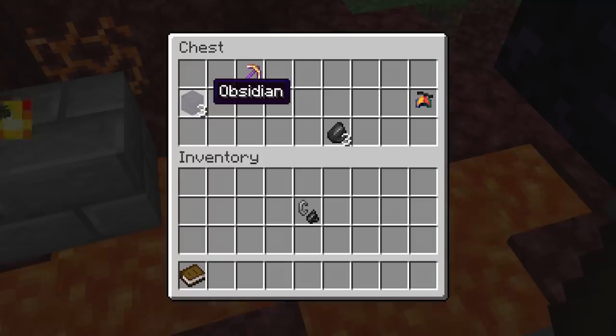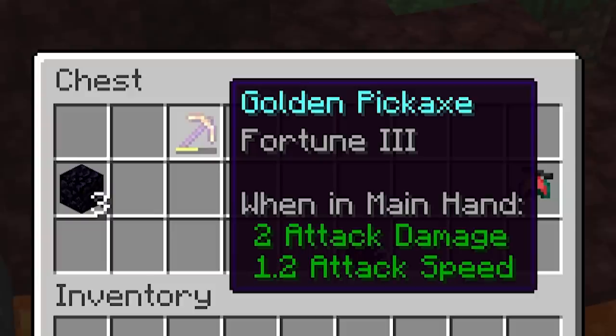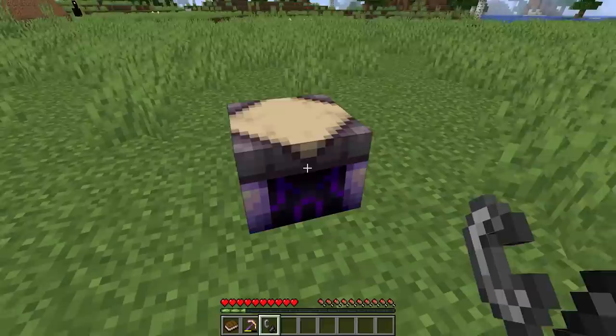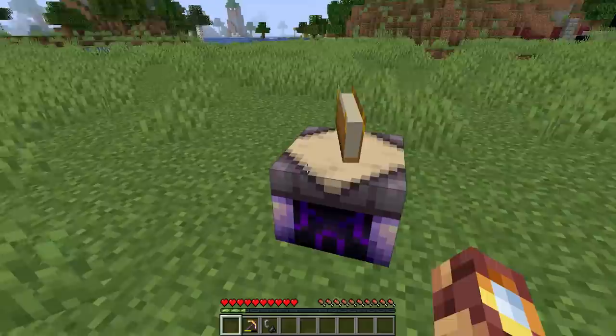Has this ever happened to you? You found a ruined portal and it's got a chest, but unfortunately the chest loot is not that great. But wait — you found a golden pickaxe with Fortune 3. But wait, it's a golden pickaxe. That's where the infusion table comes in.